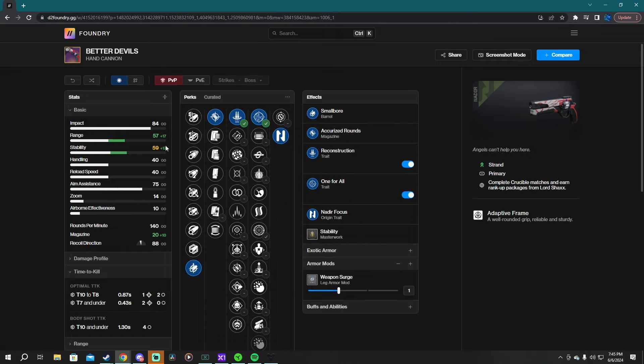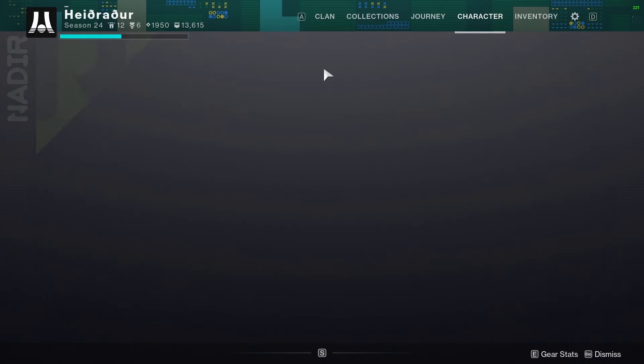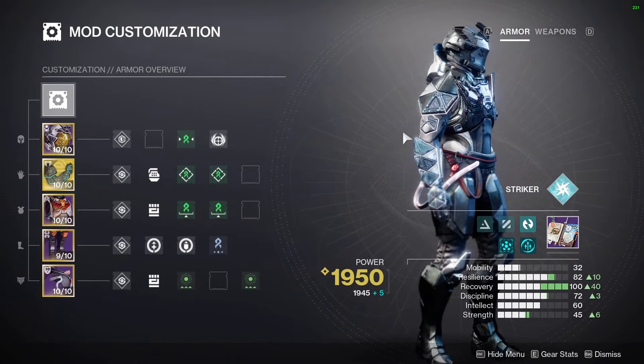So that is the gun itself — those are the stats. Let's show you what I'm running it with and why that can be done effectively. As per the usual, all DIM links will be down below in the description if you so choose to run this loadout.